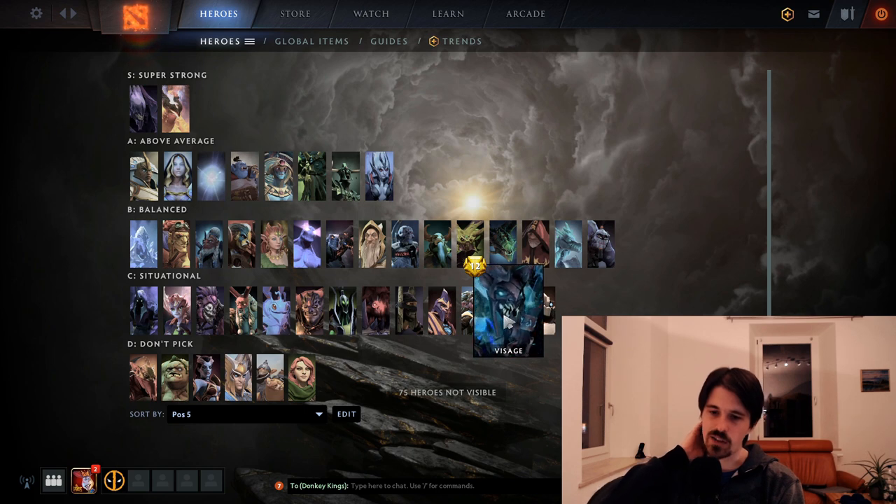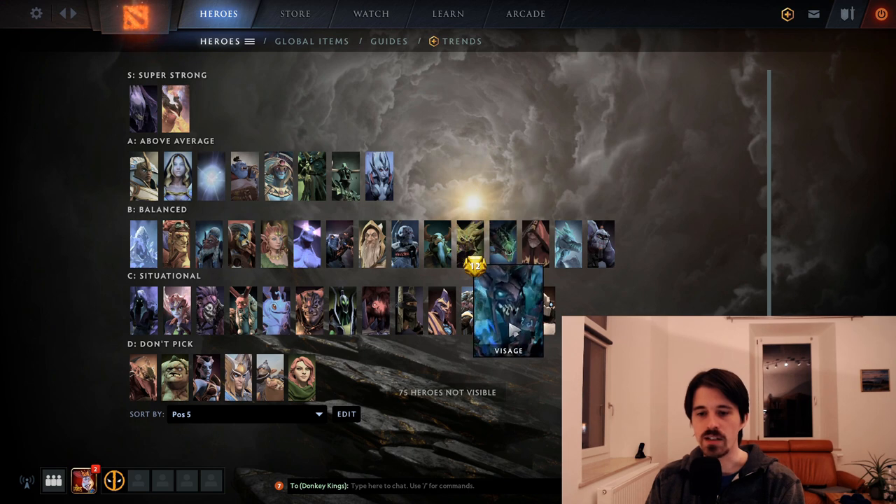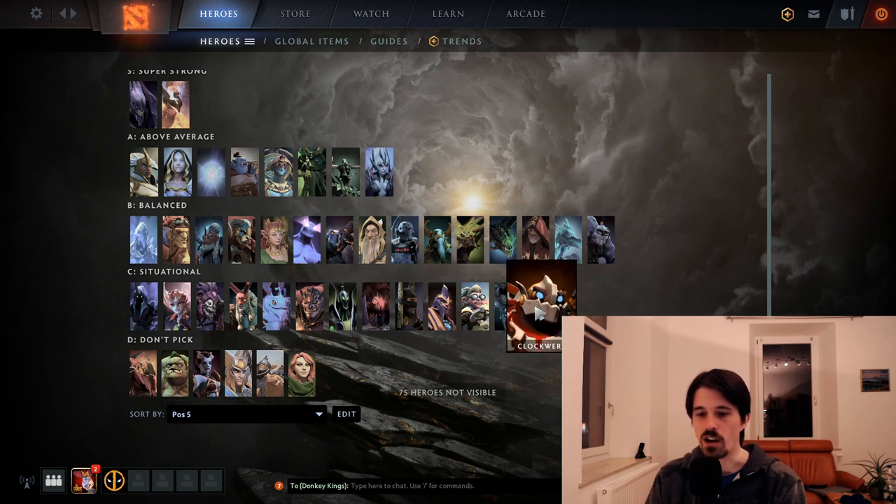Visage is kind of greedy to play as a 5 — he's still fine but I'm putting him in C tier. I'd like to put him higher because I really like that hero, but the win rates don't let me justify that. Clockwork is more of a 4 but can occasionally be played as a 5 — he's just not great in that role. But if you're drafting and picked Clockwork early then realize you need a different hero as position 4, you can switch him over and he'll do okay.